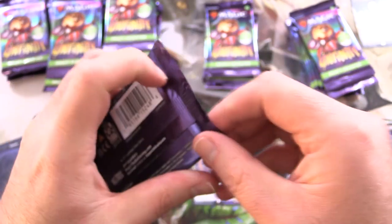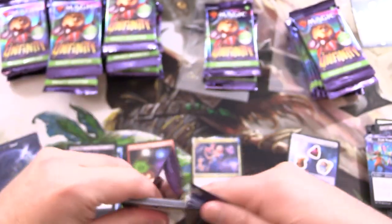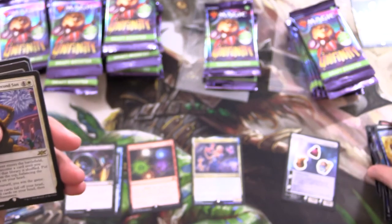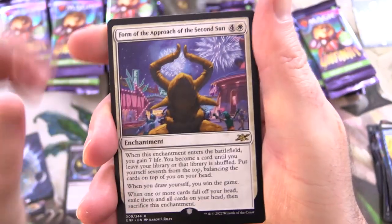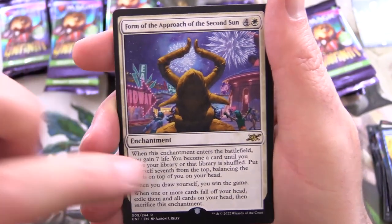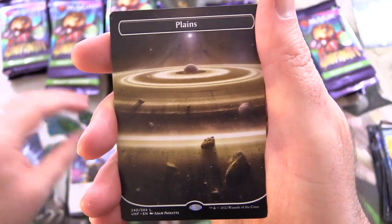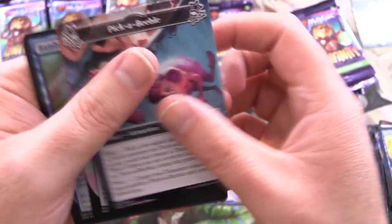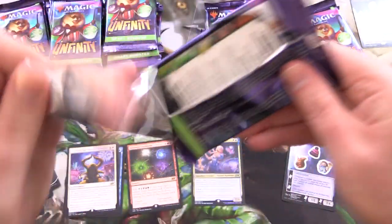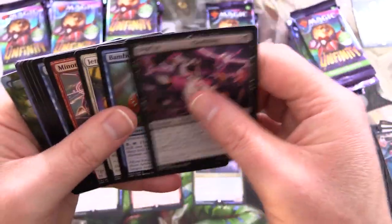So can we pull a Shockland? From what I've seen, it's like one or two per box. Have you managed to pull more than that? Let me know in the comments. I like this one — Form of the Approach of the Second Sun. You've got to balance the cards on top of your head. And a Plains Pickabeeble — that's fun. And I think once we've finished with this first row, we'll zip over to one of the patrons.